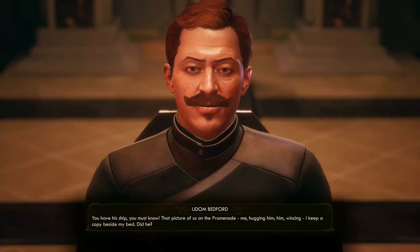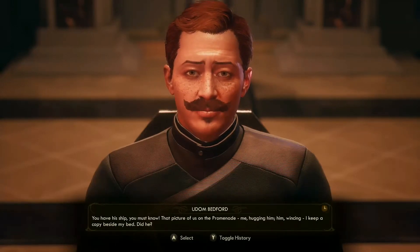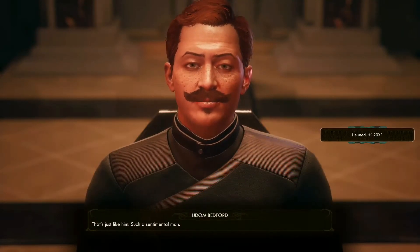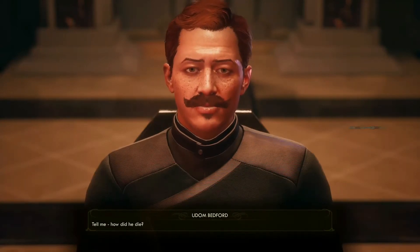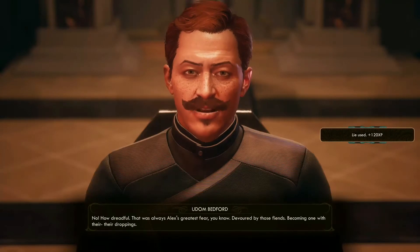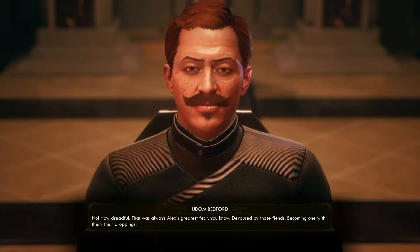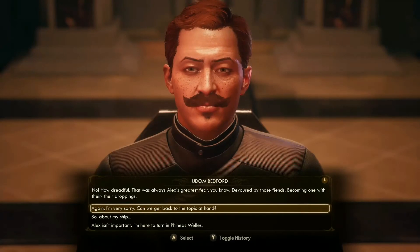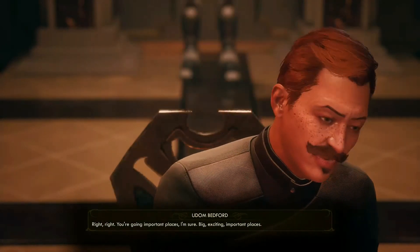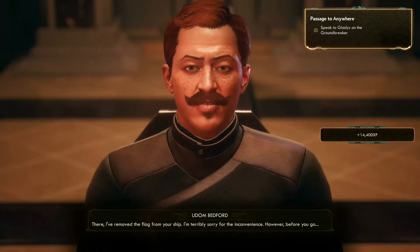You have his ship — you must know. That picture of us on the promenade, me hugging him, him wincing — I keep a copy beside my bed. He was eaten alive by feral canids. That was always Alex's greatest fear — devoured by those fiends, becoming one with their droppings. I'm very sorry. Can we get back to the topic at hand though? Right. You're going to big, exciting, important places, I'm sure. I've removed the flag from your ship — I'm terribly sorry for the inconvenience. However, before you go... Alex promised to tell me the location of Phineas Wells. Did Alex tell you where Wells might be?